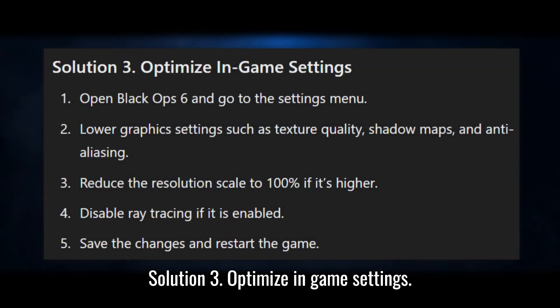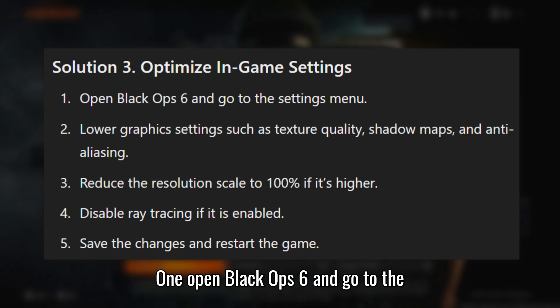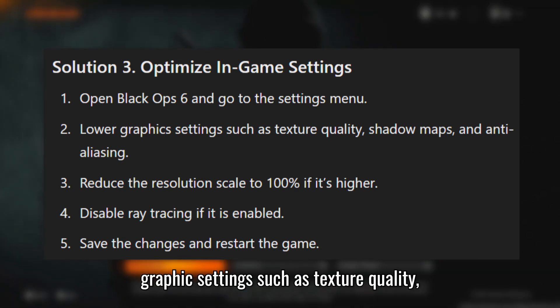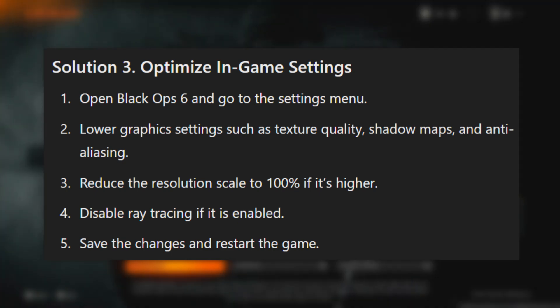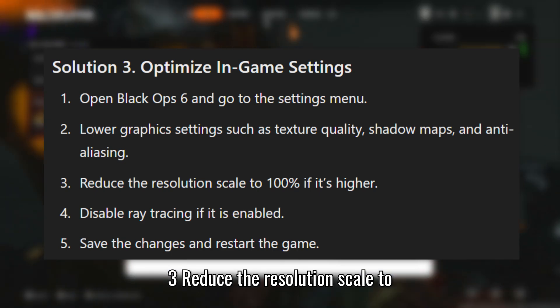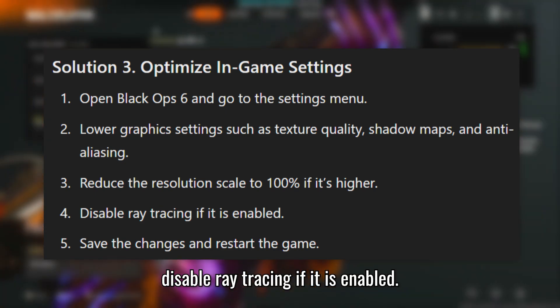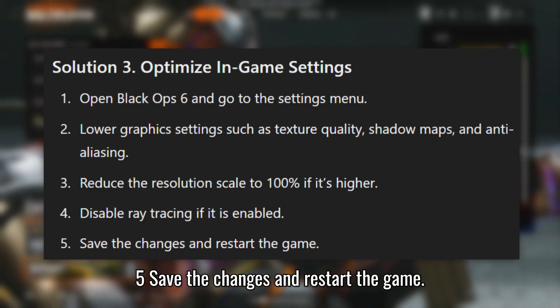Solution 3: Optimize in-game settings. Open Black Ops 6 and go to the settings menu. Lower graphics settings such as texture quality, shadow maps, and anti-aliasing. Reduce the resolution scale to 100% if it's higher. Disable ray tracing if it is enabled. Save the changes and restart the game.